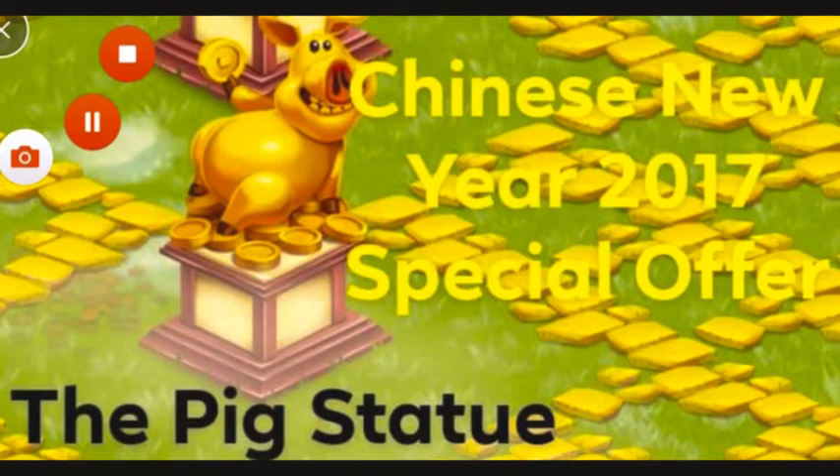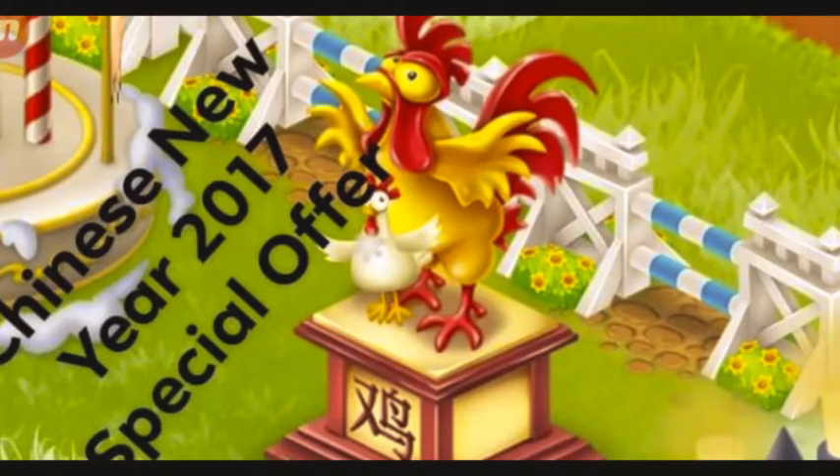Then we have a chicken, which looks really angry — you guys can see Chicken Norris standing there. And there's something written in the Chinese language, which I don't know — so if you guys know, please comment down below. This was also added in the Chinese New Year 2017 diamonds special offer, so it's also included in the rare decorations in the game. It's absolutely amazing. I don't have that, so I really hope it gets added later. I like it more than the pig.